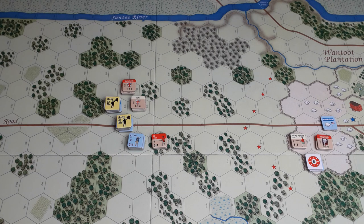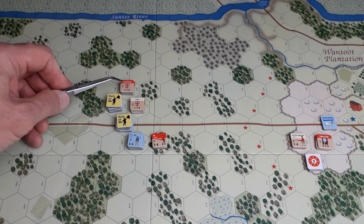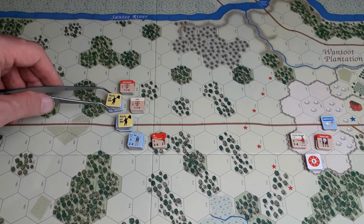Rifle fire phase — we've lost all the rifles. Now it's close combat. The first close combat will be March Banks and Coffin against this stack, with a diversion on this stack.